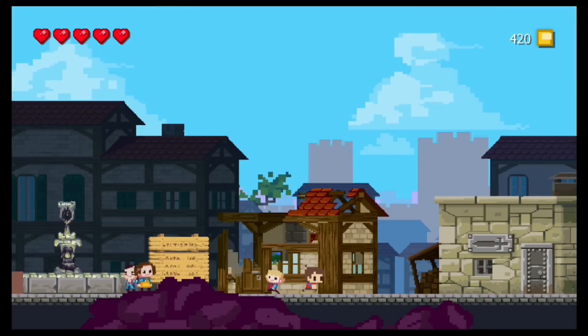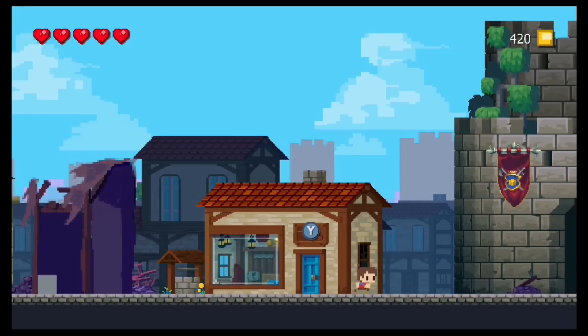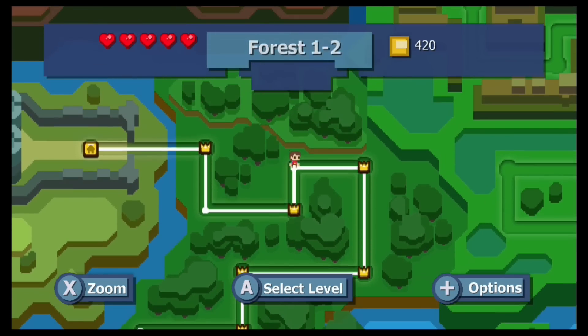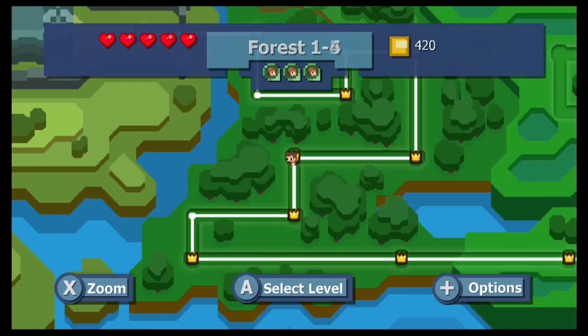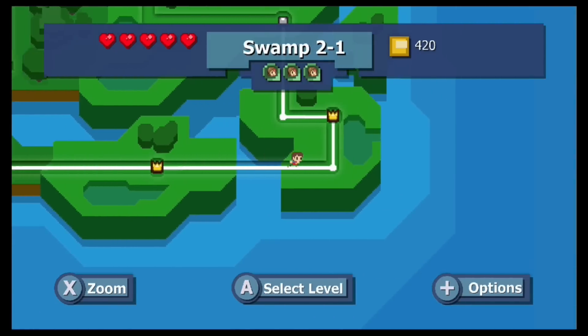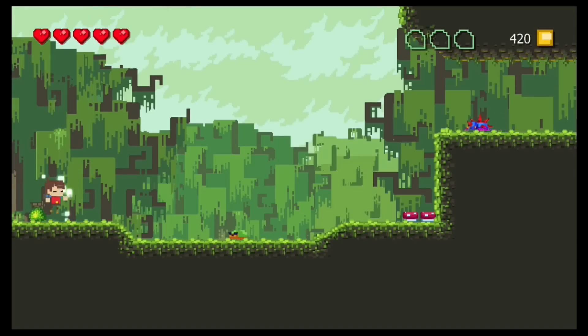Each of the villagers has their own dialogue, though not much in the way of personality — they're NPCs. Anyways, as we move along the map, let's proceed onward. For all your sakes, I've been cutting out the loading screens for the most part. Now let's proceed further into the swamp.